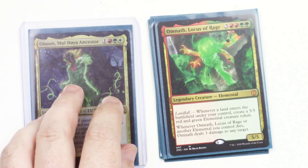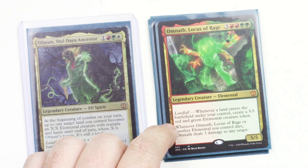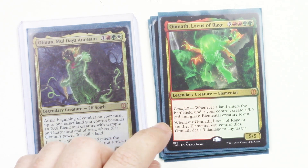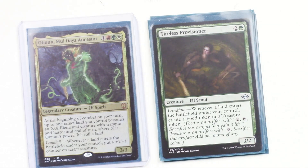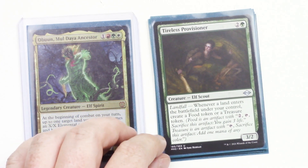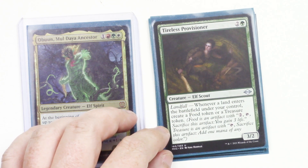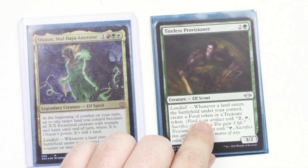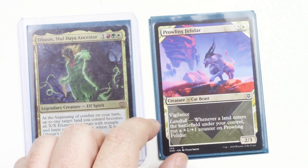Omnath, Locus of Rage — when a land enters the battlefield under your control, you get a 5/5 red and green elemental creature token. And whenever either he or another elemental you control dies, he does 3 damage to any target. Pretty cool. Tireless Provisioner is a 3/2 — whenever a land enters the battlefield, you get a food or a treasure token. As if you don't have enough mana in this deck, but food tokens can be handy, and more mana is always helpful.